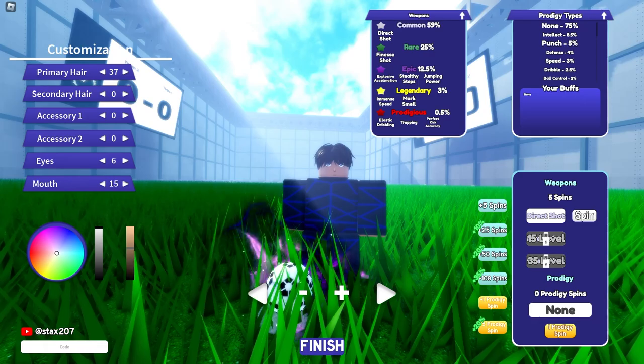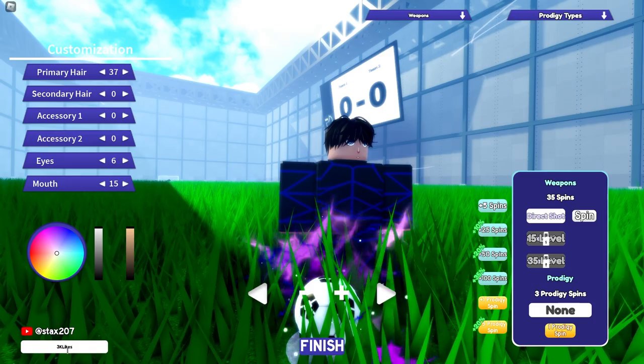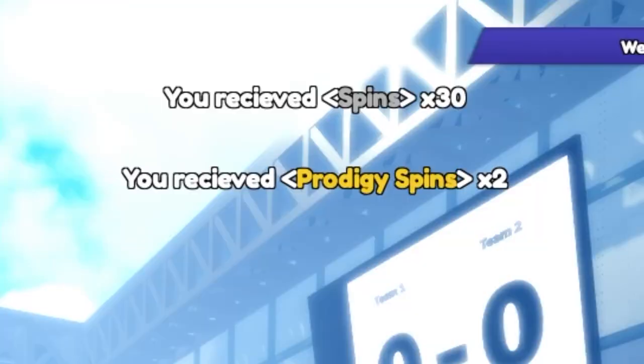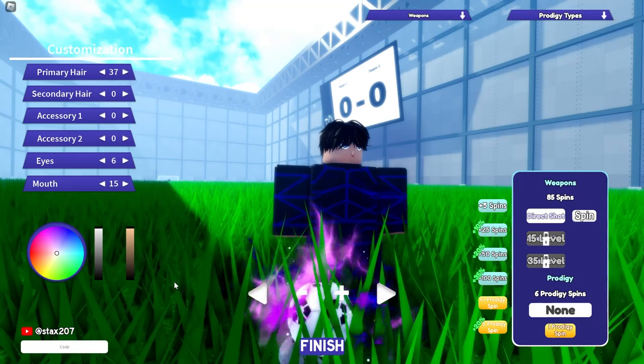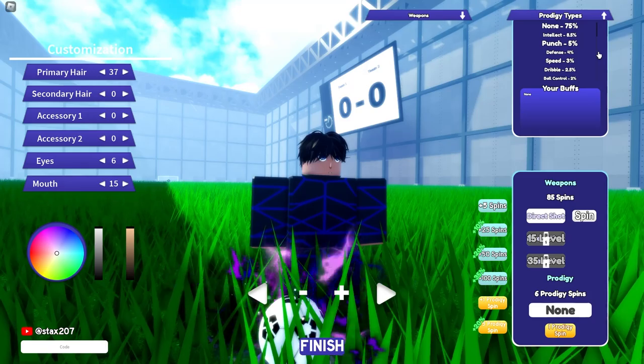I'm about to check if there are any codes for this game. First code we're going to use is '1 million' — and that works, W! '3K Likes' works as well. 'New Code' works as well. If you guys want to use those codes, make sure to use them if you want to try out the game.